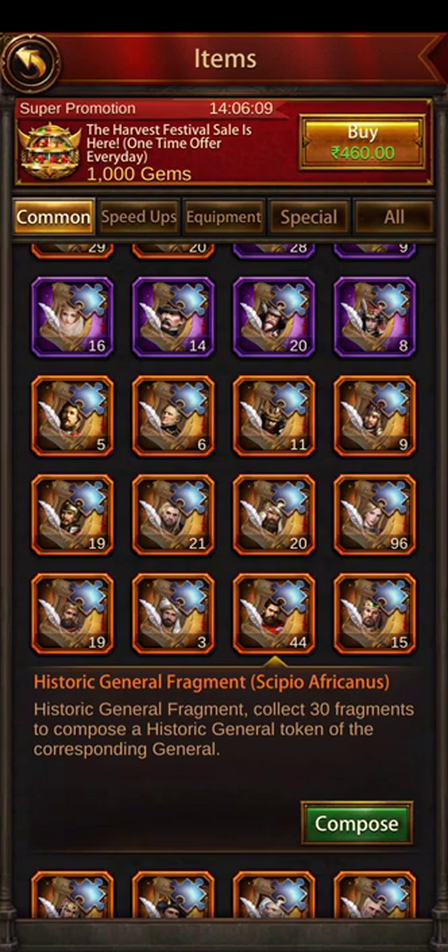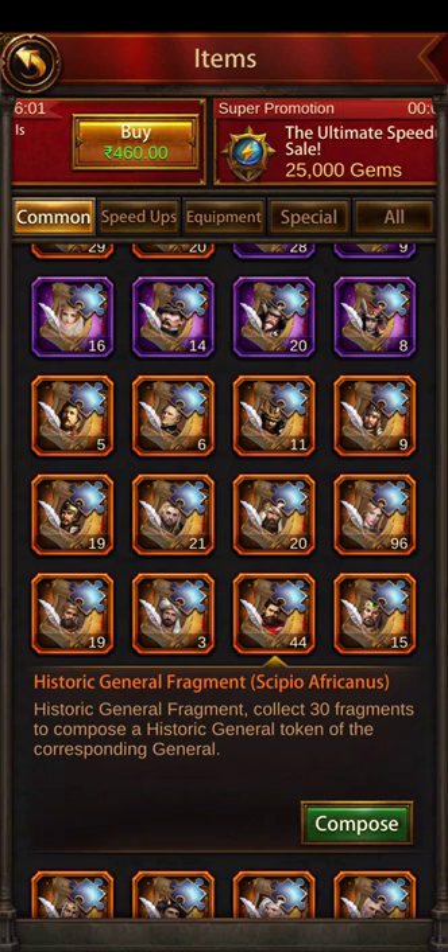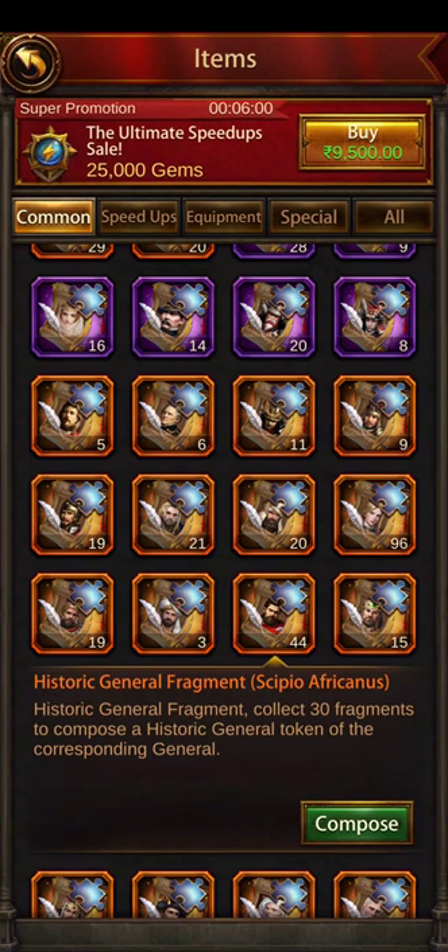Summing it up, a very simple question: should I forget about the future, start working on Trajan, and try to max him out as my main ground general with CPO as assistant and Alexander as assistant for rally? Or should I be patient, max out my range, mounted, and defense generals, and then try to max out CPO as and when I get the fragments?